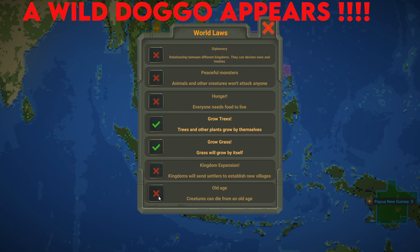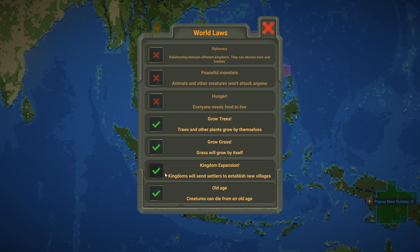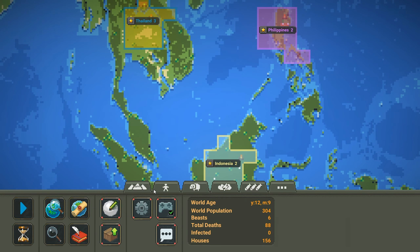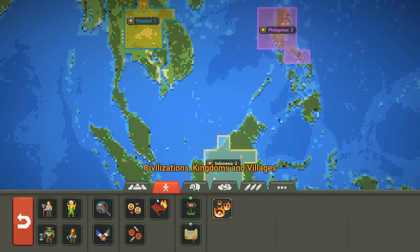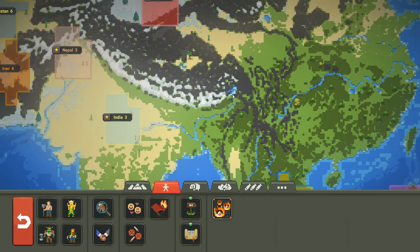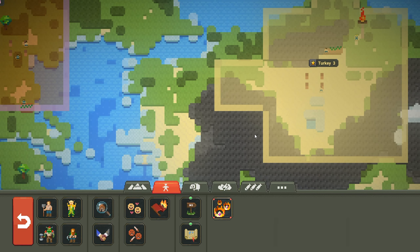At the moment only trees and grass growth are turned on. I'm going to turn everything on — old age, kingdom expansion, everyone needs food to live, and diplomacy so relationships between different kingdoms allow them to declare wars and treaties. It's going to be interesting with the different nations on here.